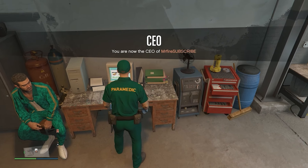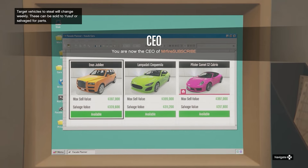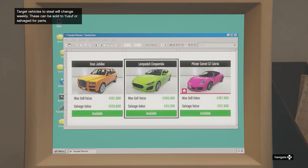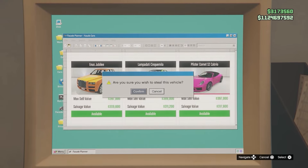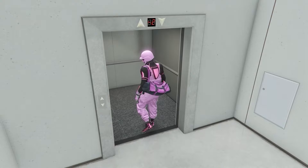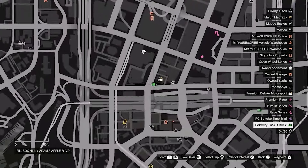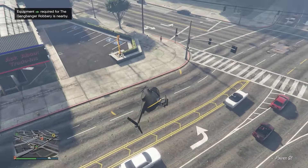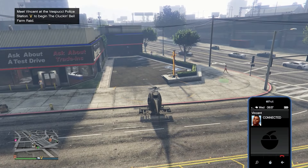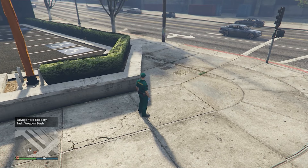For method five, register as CEO and go to your salvage yard. Start the Lampadati robbery — the gangbanger robbery — it might be different when you're watching, but do it this week as they change every week. Do the first scope out mission, which takes about two to three minutes. After the scope out mission, find the weapon stash robbery task on the map. Wait for Jamal to call you, then walk into the colored circle and click right on the d-pad to contact Jamal.